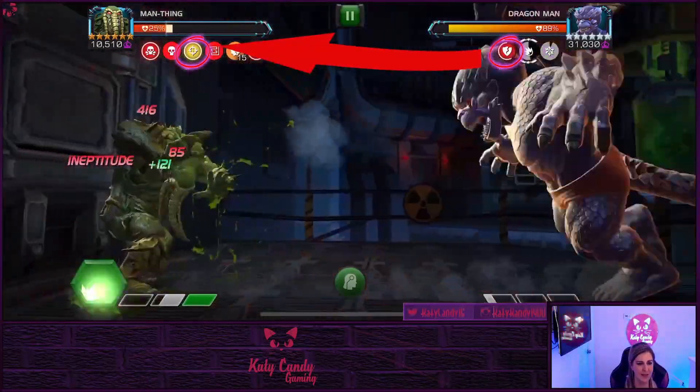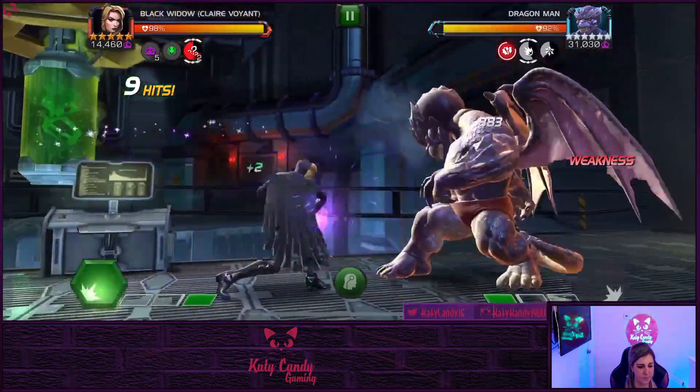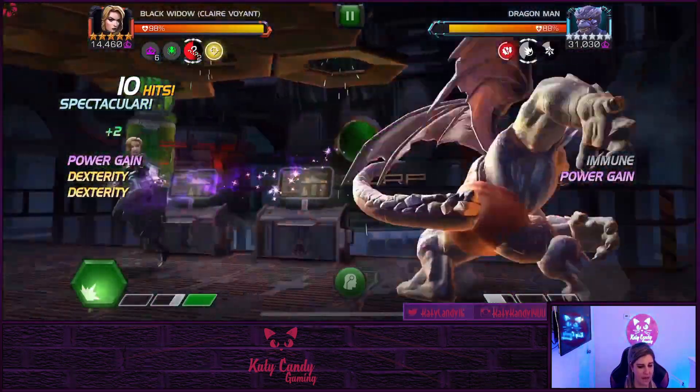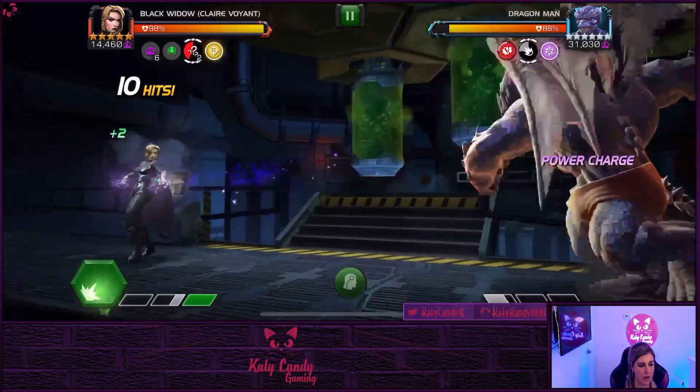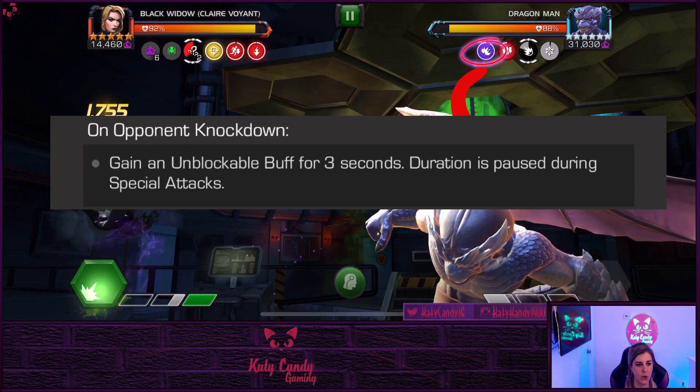Now you can see what the suicide damage is and what the degen damage is there. So then he's got this knockdown mechanic — when he's knocked down, he goes unblockable. You can see here that he went unblockable when Claire was knocked down from that special one. It lasts for three seconds, so even if you get knocked down after the heavy or part of the special, that unblockable is still going to be there.